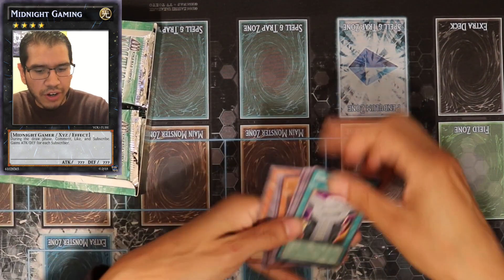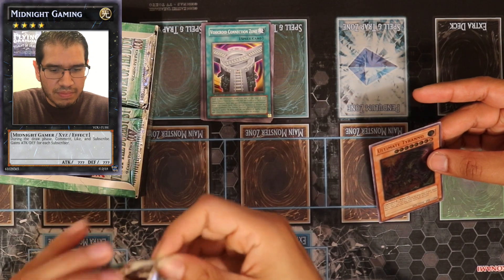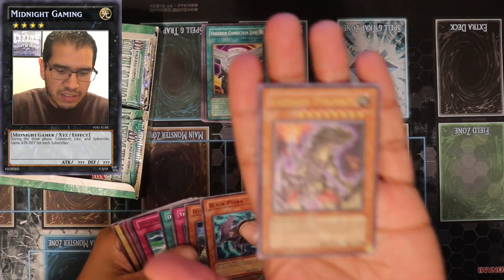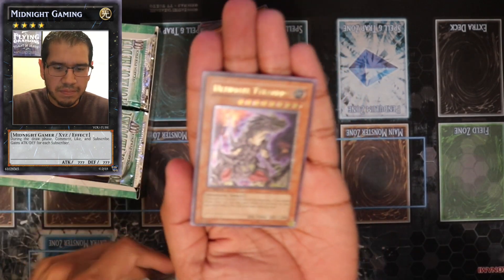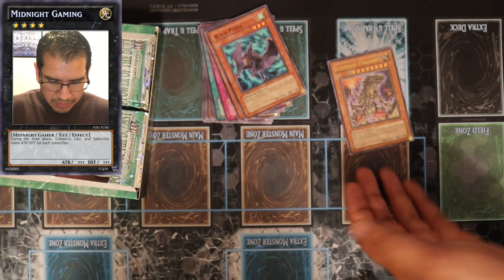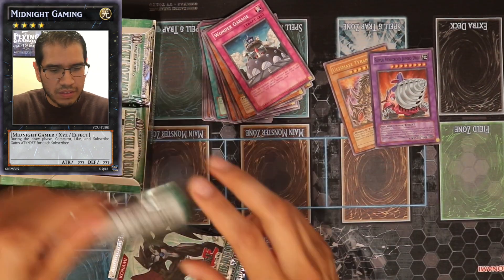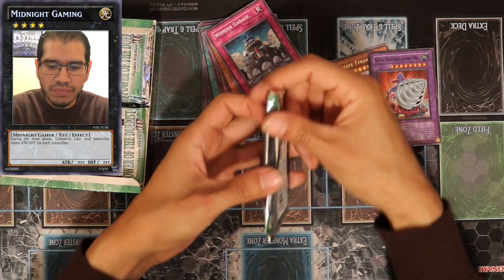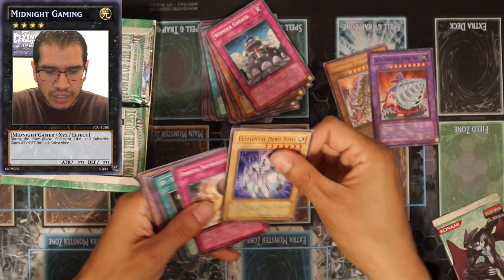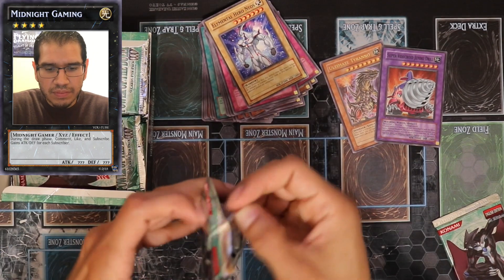I'm just gonna start popping these open and see a bunch of random stuff. I'm digging for those ultimate rares — definitely want the cover card. Oh, the Panther is one ultimate rare already, wow, already first one! First edition. These old packs definitely have a different feel compared to the new ones. The foil is just really different.